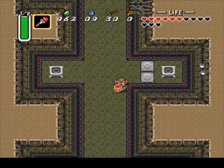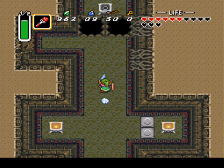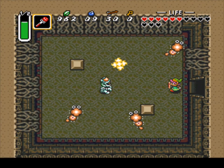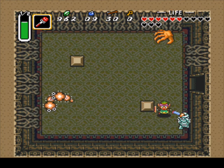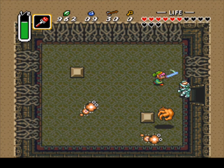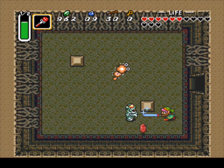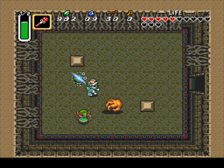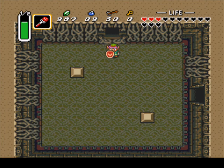Now you want to grab your fire rod and light up the torches before they go out, because if you light them all up and then one goes out, the door will close on you — that's all I got to say. Open the middle — there is no other entrance but the middle. Just defeat the enemies.